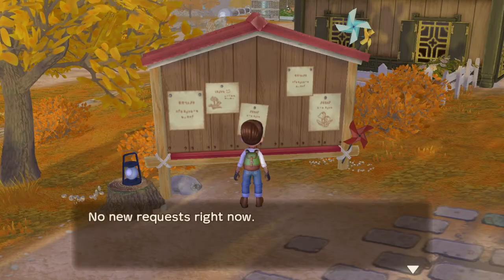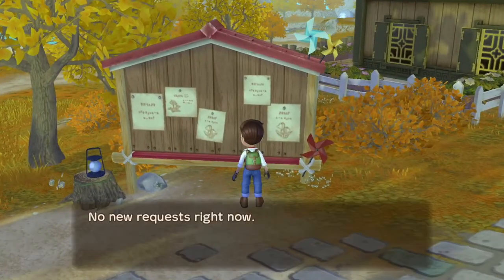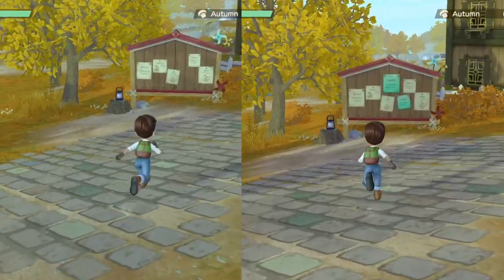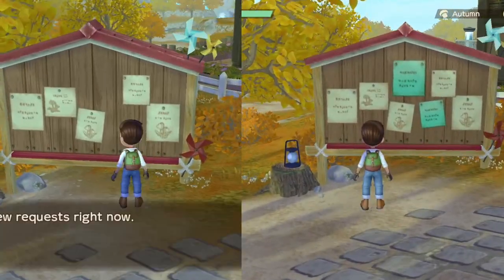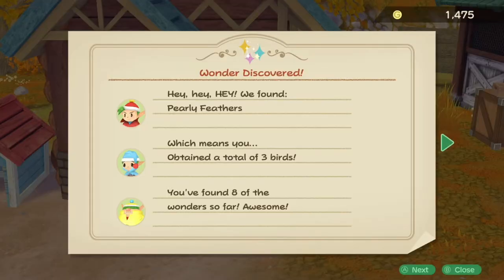On the topic of efficiency, I kept checking my bulletin board daily hoping there was something there, but I didn't realise you can see when there's a new one — blue notes indicate new requests compared to none. Speaking of other visual cues, you've got an expandable delivery box which tells you when you've got something to receive, which is for when you sell things.